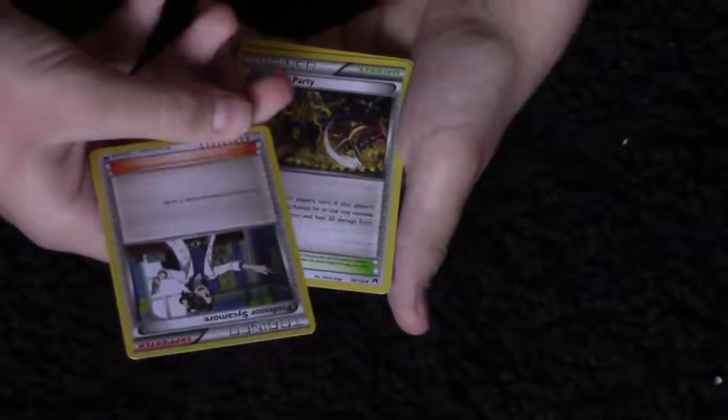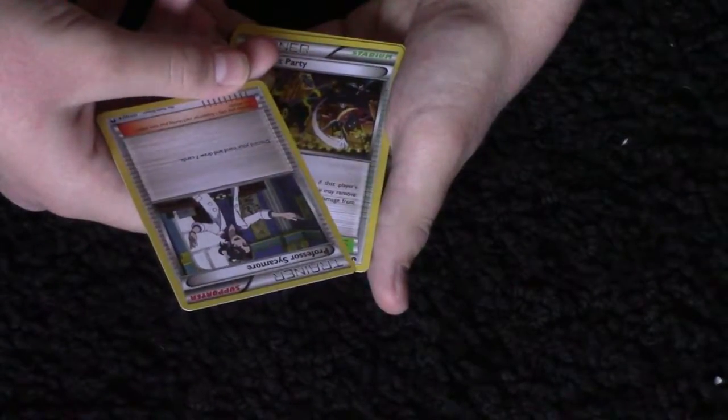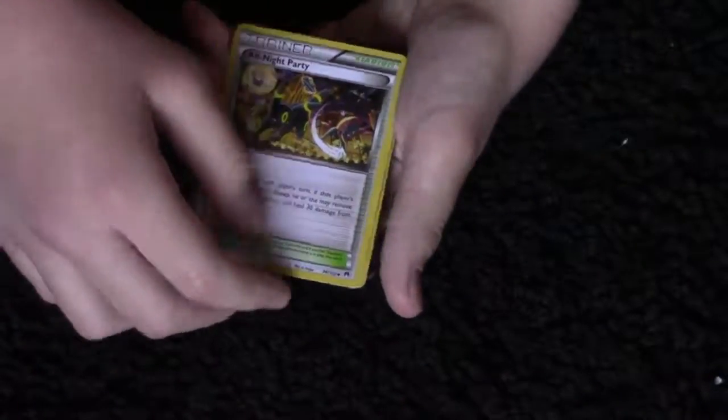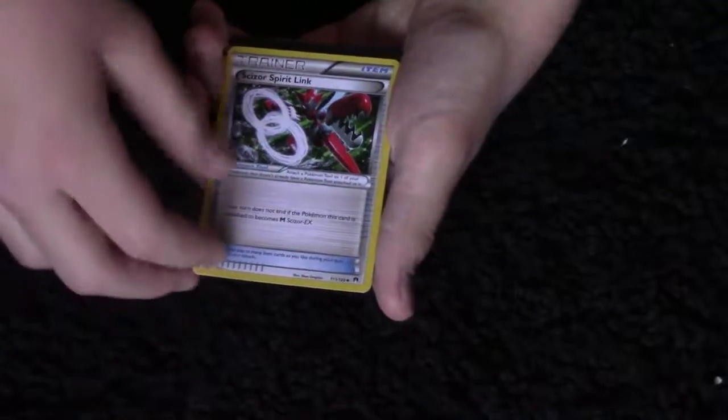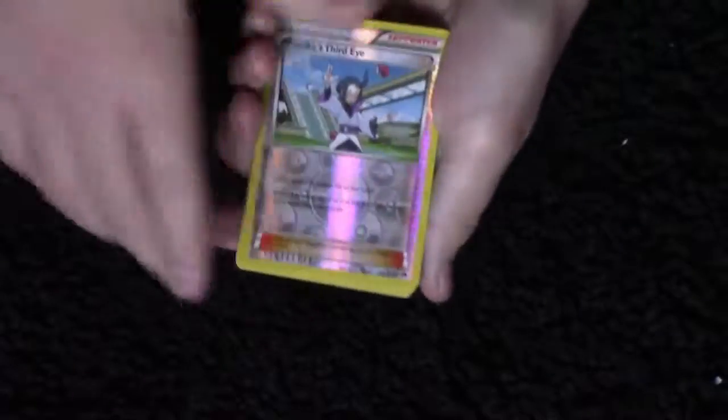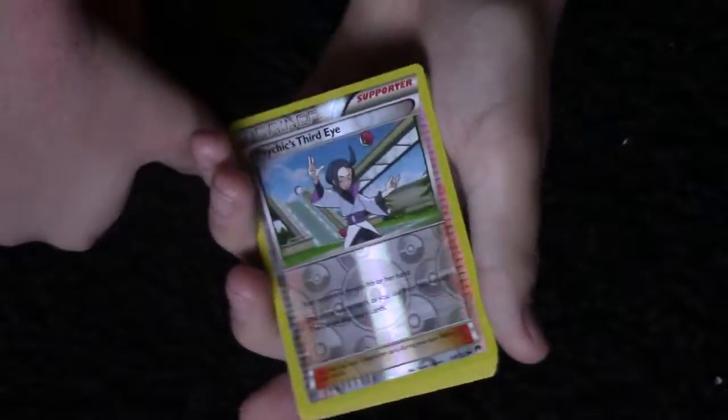Another trainer — this one is Professor Sycamore. This one is All Night Party, another trainer card. This one is Suicune Spirit Link. Sweet. This is my favorite card of all.